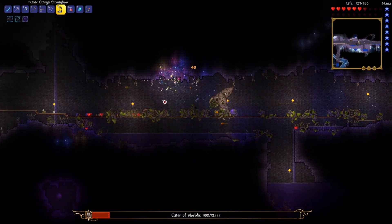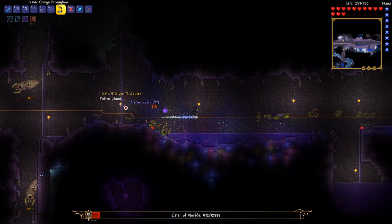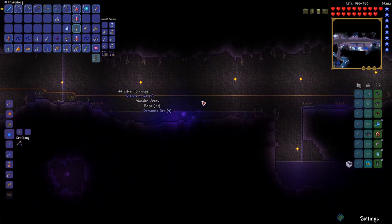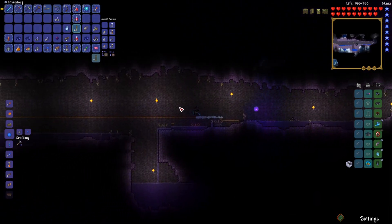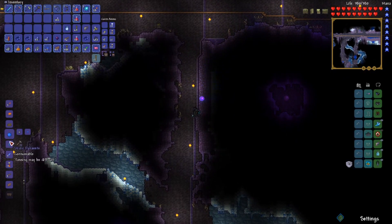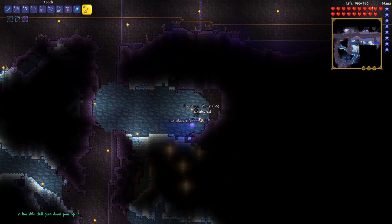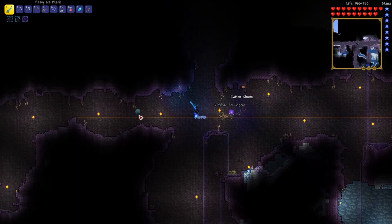Let's keep going - there are so many shadow orbs down here. It looks like I got two corruptions crammed together. Anything new drop? That lovely worm scarf - I think I'll swap that out for the cloud in a bottle, the weaker one. Let's do it again - that is just extremely satisfying. I probably don't need to do it again, that should be more than enough resources. I'm pretty sure I got one of everything the shadow orbs can drop. Now I await the Meteorite - see what kind of new things I can do with that. Eater of Worlds died very quickly, pretty much just like I expected.